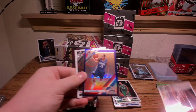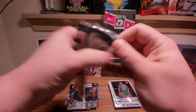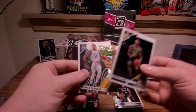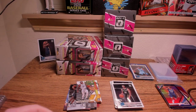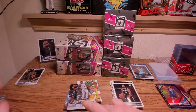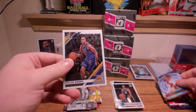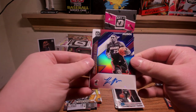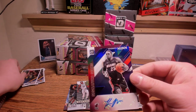Tremont Waters, Jordan Clarkson, Lou Williams purple, and Russ Westbrook. The auto did have a red background — it looked like Signature Series, so we'll take a look. Quinndary Weatherspoon, Lamb, Rosen, and a Luka base. Our hollow is going to be a T-Minus of James Harden. Rondo is going to be a base card. And our auto — our auto is going to be Kendrick Nunn purple. I don't think the purple is numbered.